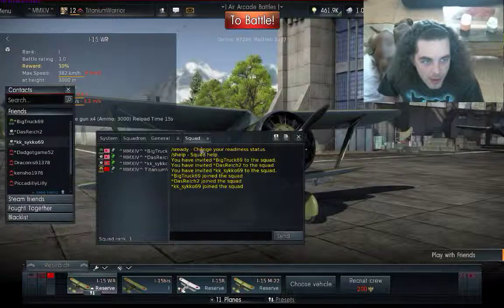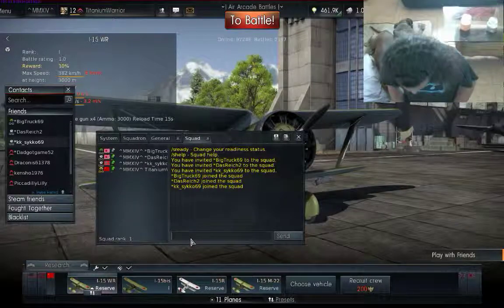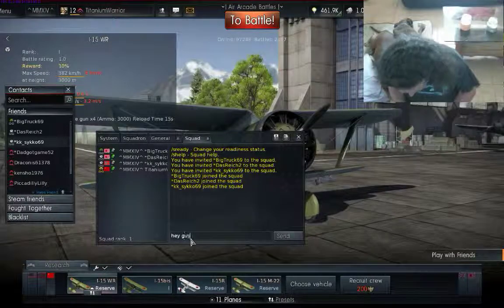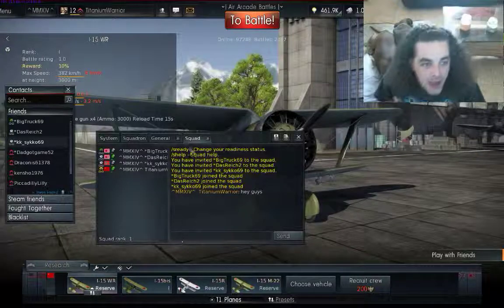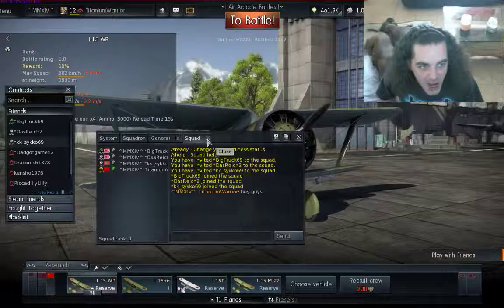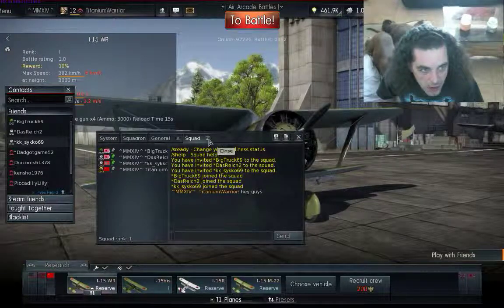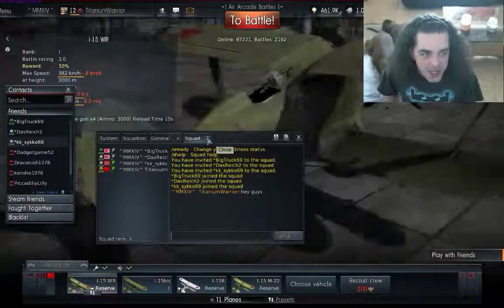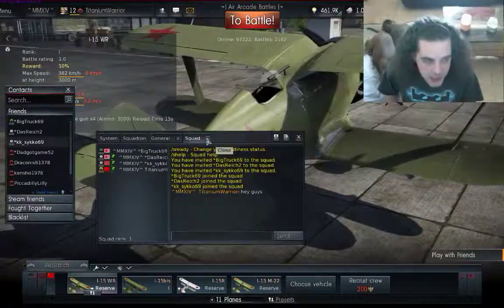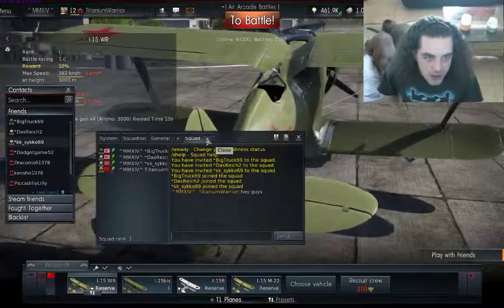You can see all our names — we're in a chat box. I can write stuff, like 'hey guys.' Now right above it where it says 'squad,' there's a little box that has an X on it. If you click that box and you close it, you'll leave the squad.